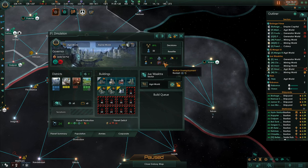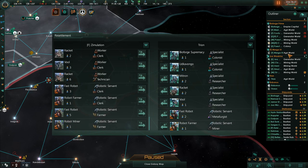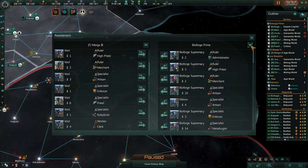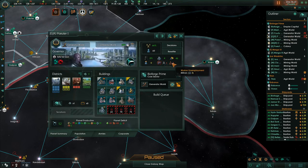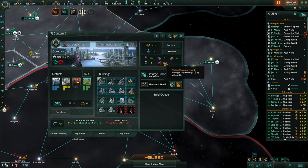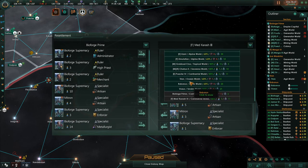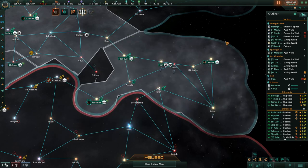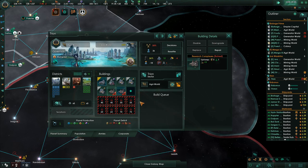Tryon needs a few more people. I can give you two of these guys to go to Tryon — worker unemployed, shuffling my people around. Resettle to Tryon. This planet has 65 people so I can't move them or I'd lose that building. I can resettle this one — move to Tryon. Worker unemployed — all right. Spent a lot of money doing that but now Tryon's got research complexes and a temple. Can I repair that? I think I can — okay, that's great.